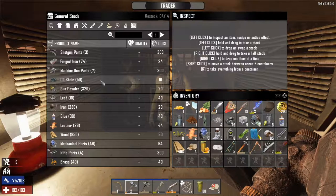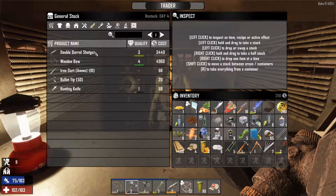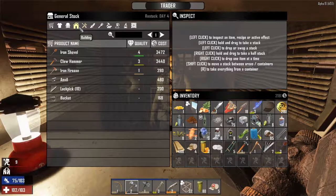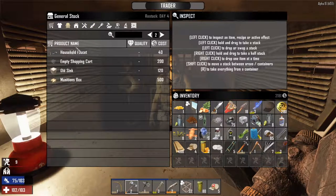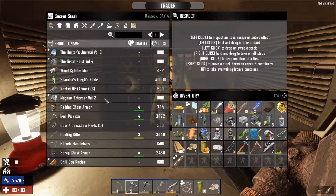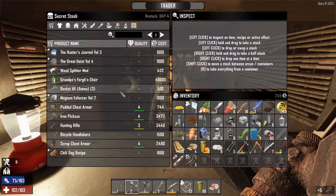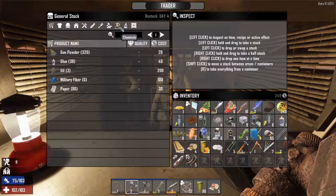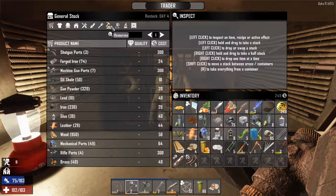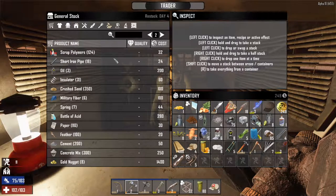Let's see what else he's got. Forged iron — don't need that. Machine gun parts — we'll leave that for now. Oh, he's got a wooden bow for sale but it's worth 4,000 — that's quite a lot. Nothing else worth getting. Right, I'm going to buy the structural brace and the crossbow parts. We've got 249 left — I think we'll just keep that for later.